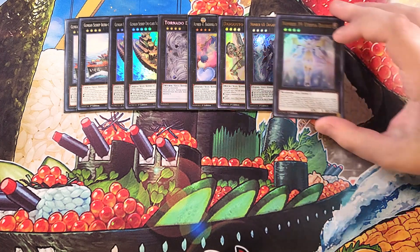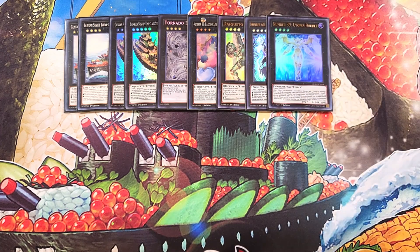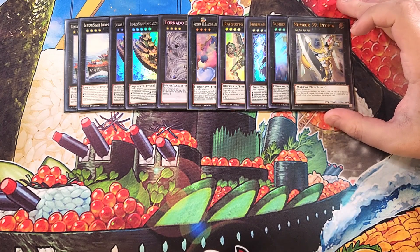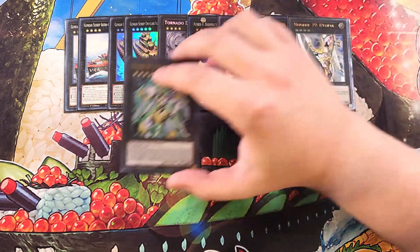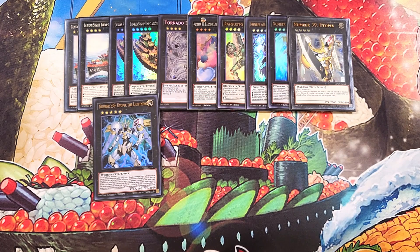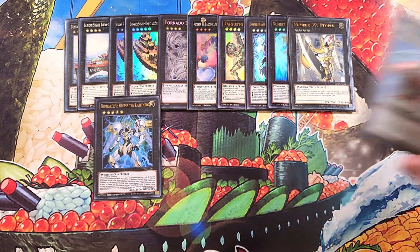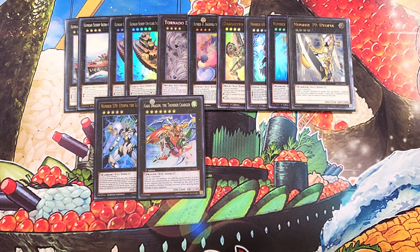We then play a single copy of Utopia Double. Utopia Double is really good because you can detach a material, search Double or Nothing, make Utopia on top of it at 5,000 attack points, attack your opponent, negate the attack with Utopia's effect, then drop Double or Nothing to attack for 10,000 and OTK your opponent. We then play a single copy of Utopia, and a single copy of S39 Utopia the Lightning — great just in case you draw into Double or Nothing so you still have a good option for a 5,000 attack point monster. We then play a single copy of Gaia Dragon the Thunder Charger. This card works extremely well because you can make a 4-material Zeus with your Uni Class Dreadnought by overlaying this card on top of it, giving you a 4-material Zeus during main phase two, essentially acting like a Downerd Magician.